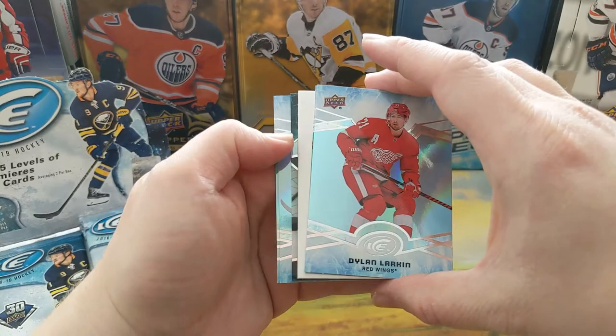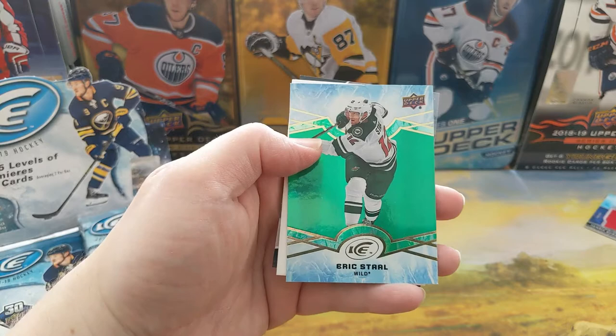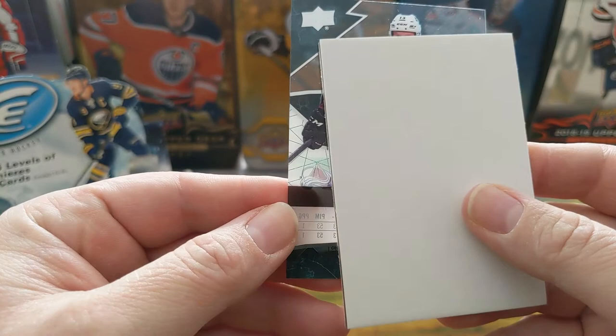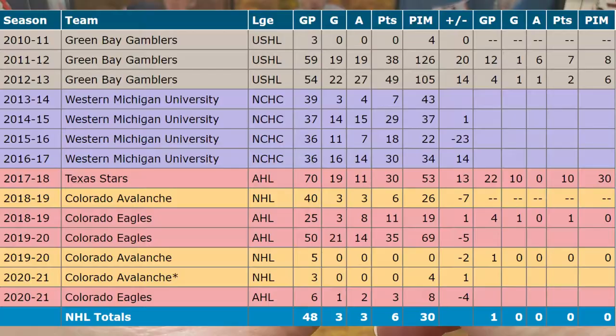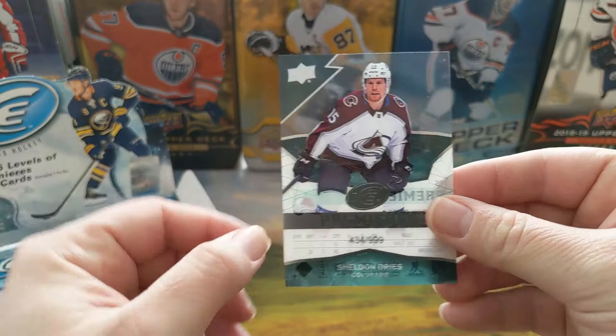All right — Steven Stamkos, Borovkov, Dill, Nerkhin, Eric Stahl, turnover boy — I won't talk about the Sabres. And we got ourselves our first Ice Premiere. It is Sheldon Drese — I apologize if I'm not saying that right. But yep, there's our first Ice Premiere, serial numbered to 999. That's probably the second lowest tier I believe, but there we go — there's our first Premiere.